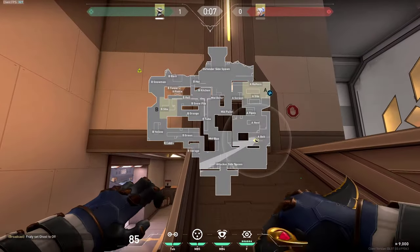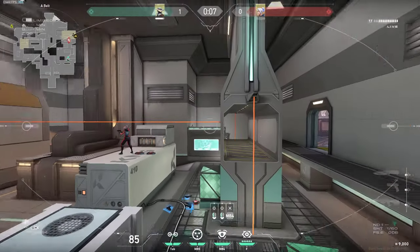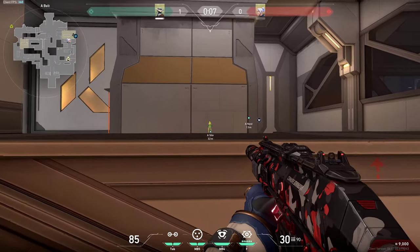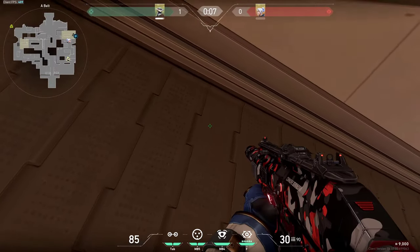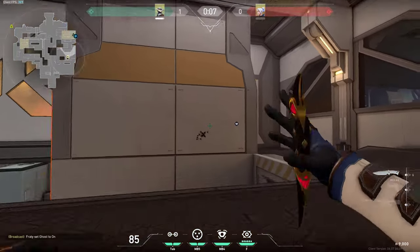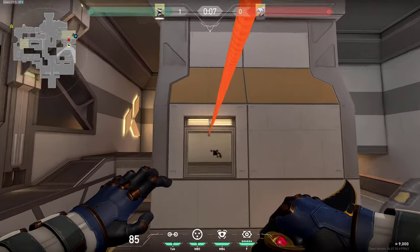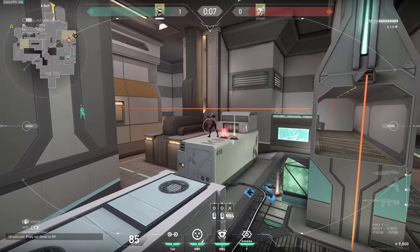We will start right here on A-side with my favorite wallbang spot which got me plenty of kills — on this rope when the enemies are ziplining towards this spot to try to surprise your teammates. You can just very simply ping it, and then on the ping you simply start shooting as soon as you get on the stairs. I've gotten so many kills this way since it's super easy to kill the guys who are coming, as they are going in a straight line — you will pretty much get them every time. So definitely try it in your game.